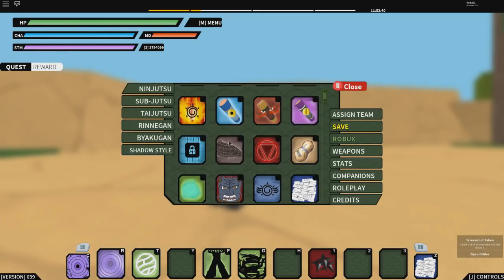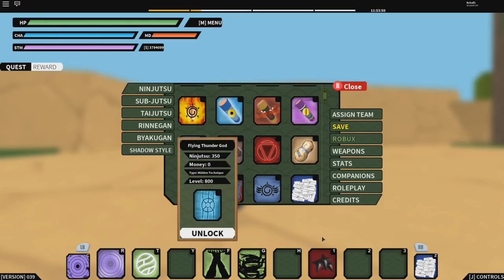Once you get the technique, it spawns at Konohagakure Core — you go over here. I can't use it yet because I'm level 550, but once I'm level 800 I'll use it for you guys in the next video. Right here is what it looks like. You need 350 ninjutsu, which is easy to get, zero money. It's a hidden technique, not a mode, and it's level 800 to unlock.